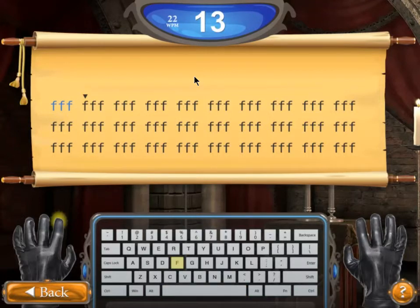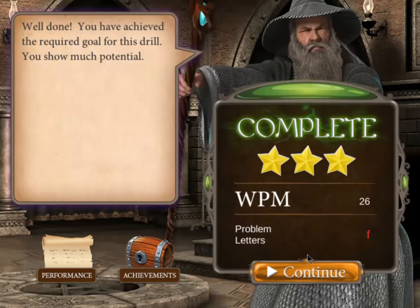I'm typing 'space FFF space FFF' and my words per minute is being tracked. I made a mistake — let's use backspace to correct that. We got three stars, which is the best we can do. Words per minute was 26. The game rewards stars based on your words per minute goal. It adjusts intelligently based on where you are in the quest and where you want to be with your end goal.